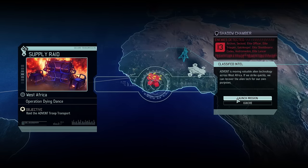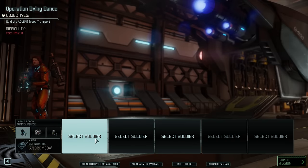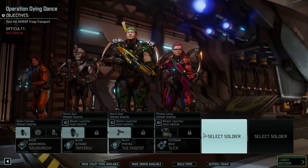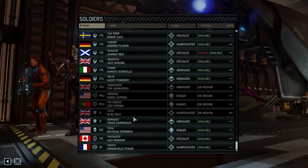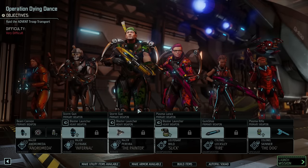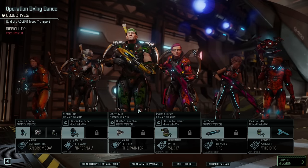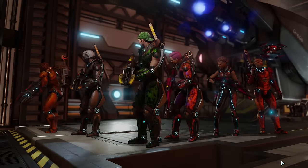We've got Gatekeepers, Codex, Archons, etc. The squad we were taking out was Andromeda, Elfrank, The Painter, Nora, Loxley, and last but not least, Skindig. We've got to raid the transport. Supply Raid missions have been a little sketchy in the past, but considering we don't really need a lot of supplies, I'm not too concerned about preserving the ones out there.